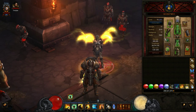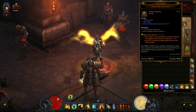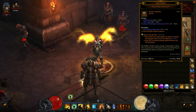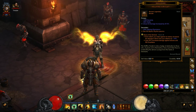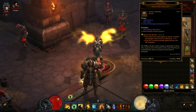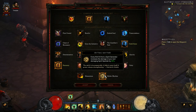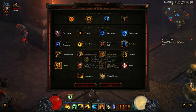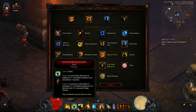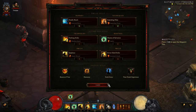For the amulet, the Hellfire Amulet is really good for this build. I'm using the Mythic Rhythm passive. Mythic Rhythm: every third hit from our spirit generator increases the damage of our next spirit spender by 40%. Our only spirit spender in this build is Seven-Sided Strike, so that makes it a really, really good bonus passive to have on the Hellfire Amulet.